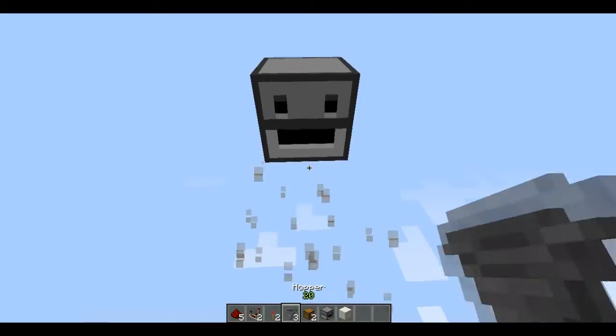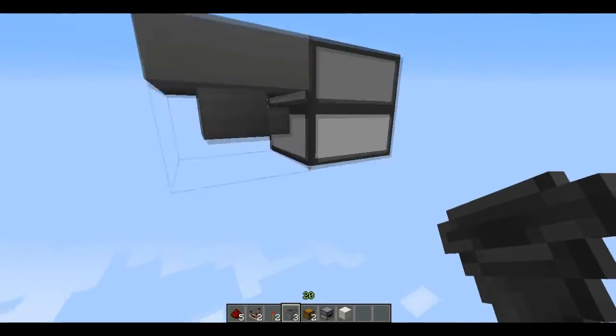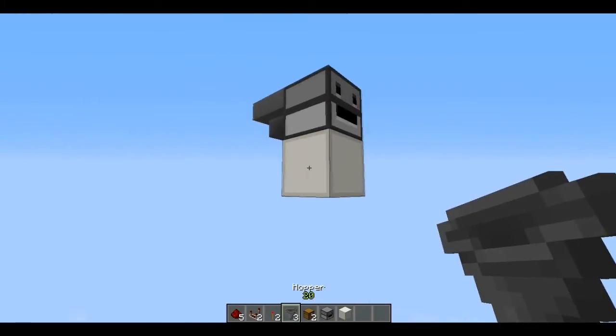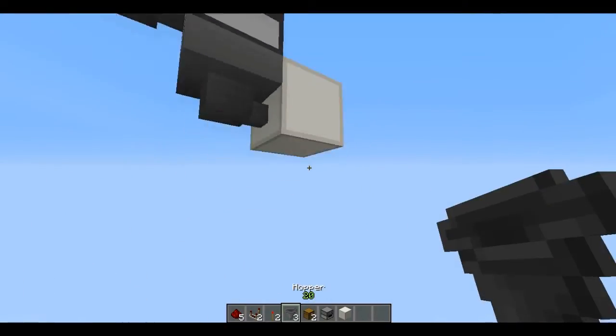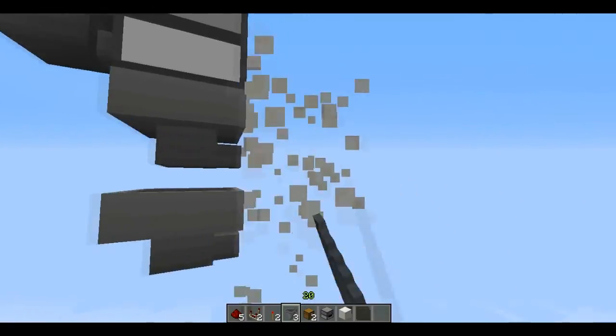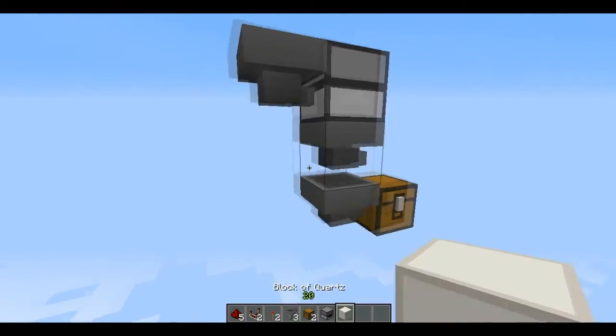You're going to start by putting this down, then put a hopper going into the back of it by shift-clicking. Then put one below it, but make sure it's facing this way otherwise it won't work. Then do the same for the one below it — put another block down and a hopper there, and this one's going to go into a chest.